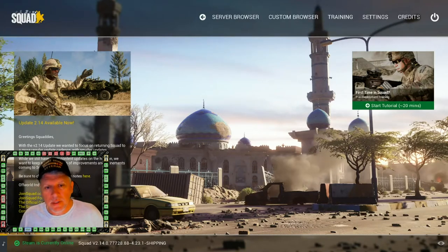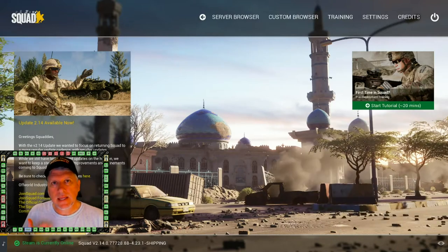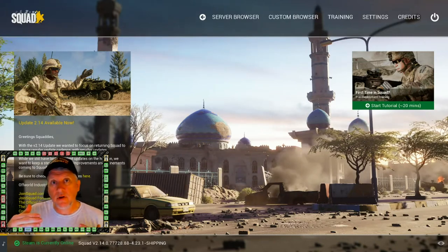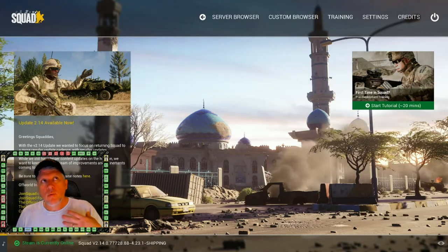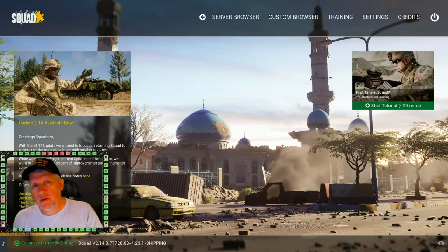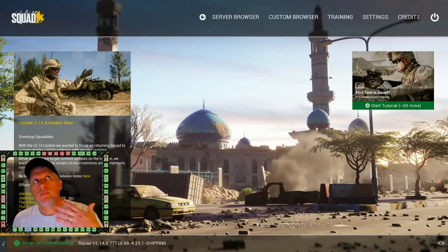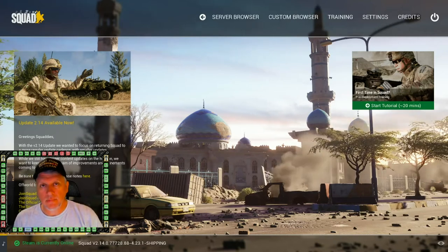One of the things that's critical as a new player is understanding the maps. If you get promoted to squad leader and you don't know the map, it's going to be challenging because you don't understand gameplay - where you can get attacked from, where you need to defend, what the choke points are. I'm going to show you a way to put up a competent defense and show awareness of how to defend an area.